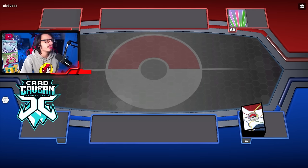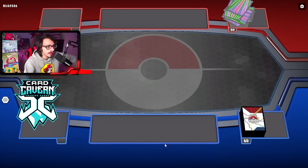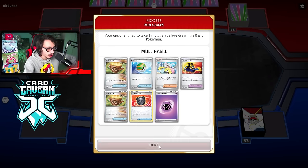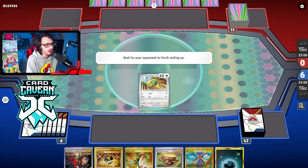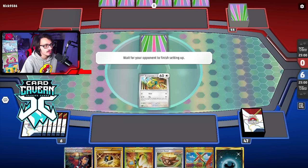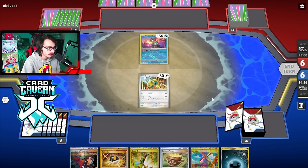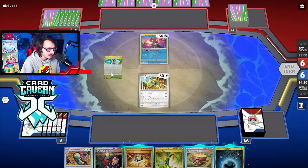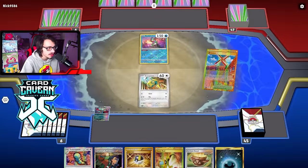Not bad — this matchup isn't as bad as I thought! Game three: going first. A mulligan — it would have been an okay hand if I had a basic. Let me see what we got after the mulligan. Not a bad start — we're up against Gardevoir. Dark Pokemon obviously really good here. Gardevoir could be tough — we don't play a Vacuum so we can't manipulate the prize trade that way. Going first does help a little bit though.